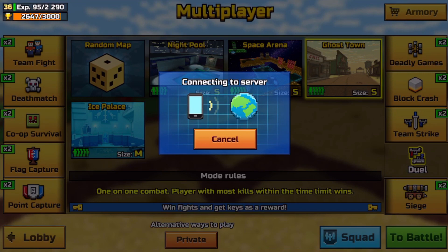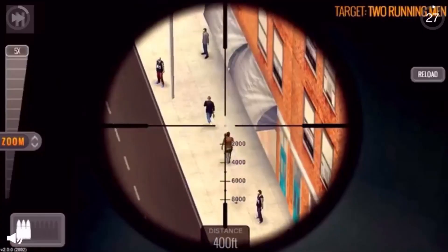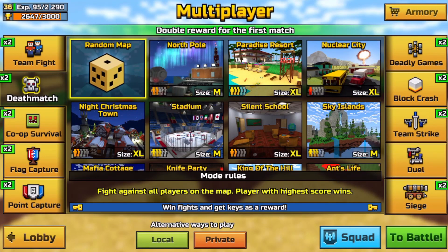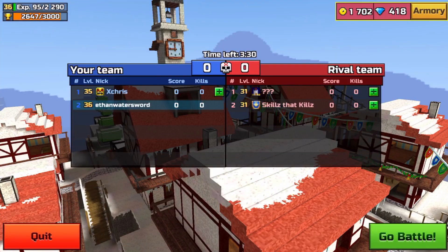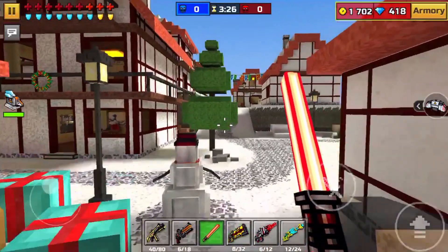Okay, so I just joined another duels by accident — let me go back. We're gonna be forced to watch another ad, which is kind of dumb. I hate that about Pixel Gun, but they've got to make money. Let's go into a team fight because it looks more full. We're gonna do Christmas Town because it's the holiday season, even though Christmas is long gone.